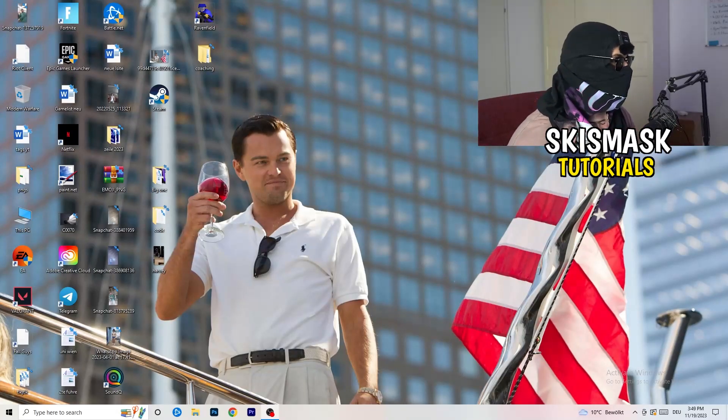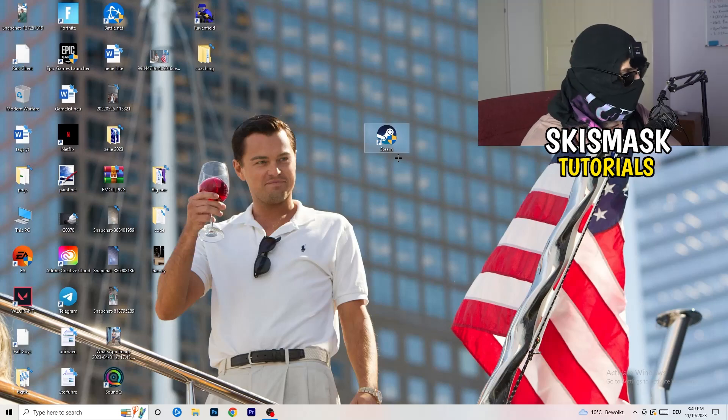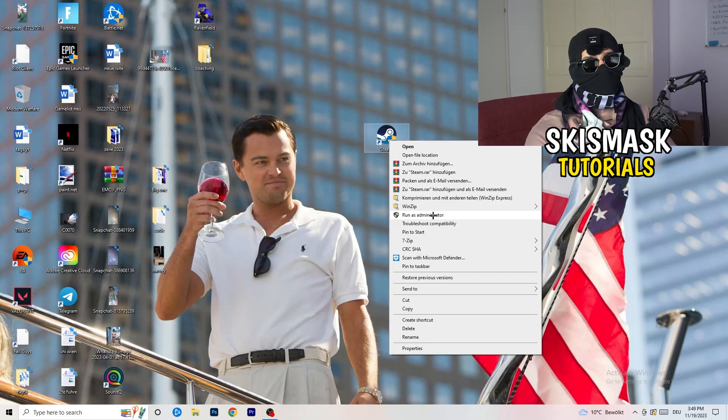The first thing I want you to do if you have any kind of not launching or starting issues with your game is to take your launcher shortcut on your desktop. For me it's Steam. Drag it to the middle of your monitor, right-click it, and go down to where it says Properties. But before that, you can try clicking 'Run as administrator' — this will start your launcher in administrator mode, so try launching your game that way first to see if it works.